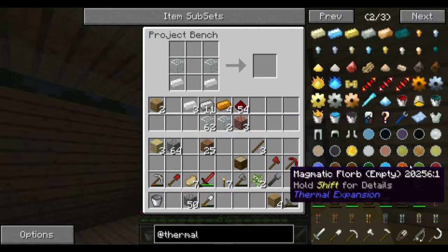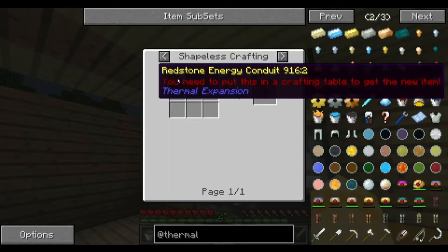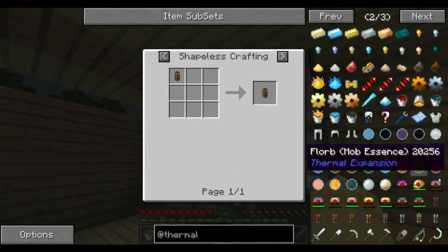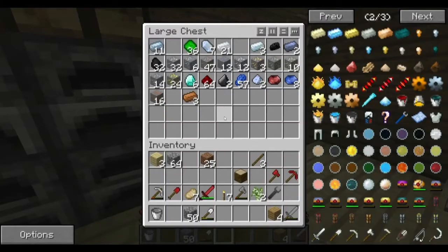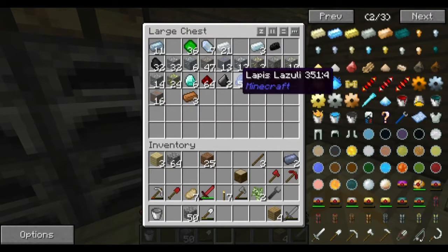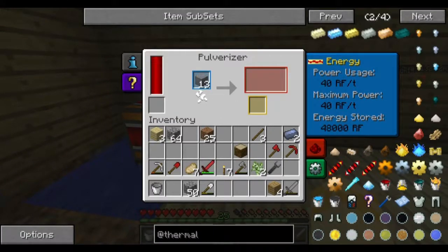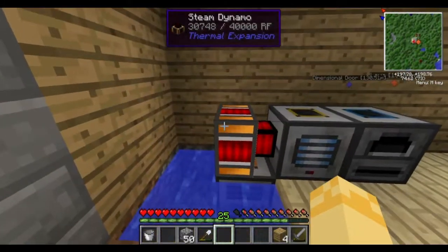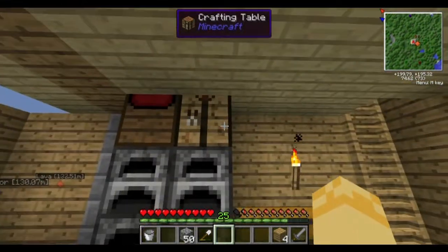So some wiring in this. Redstone energy conduit - actually there's leadstone energy conduit. Glass. Lead. I don't have enough lead. Let's pulverize it. I'll just move the pipes up to power that as well.